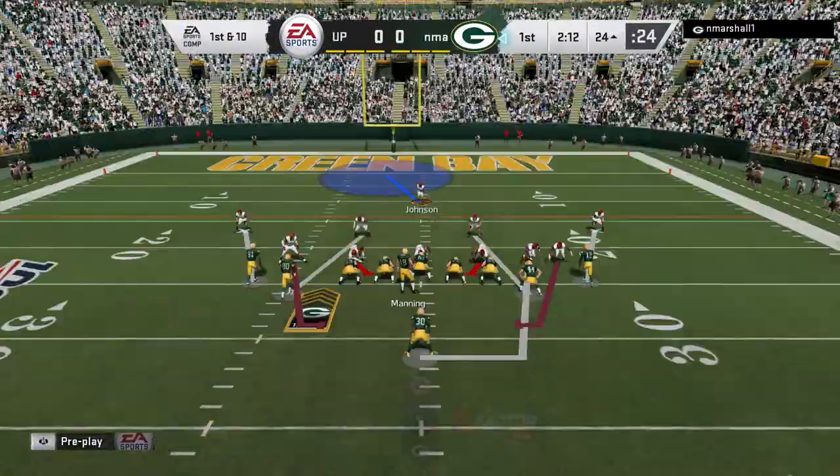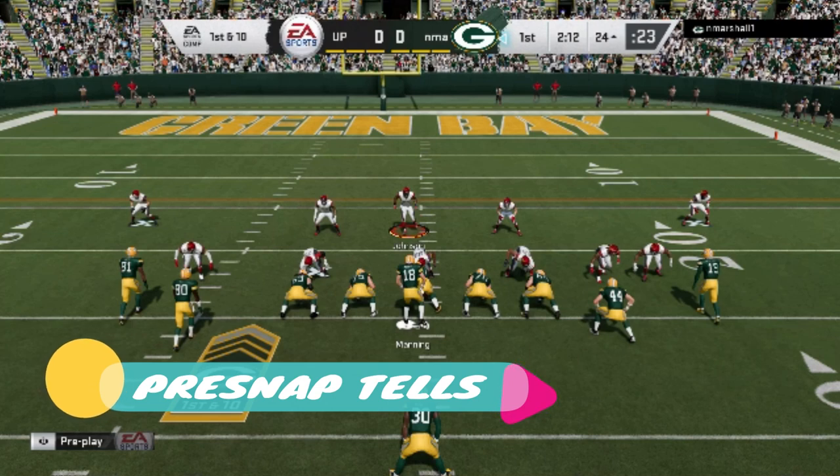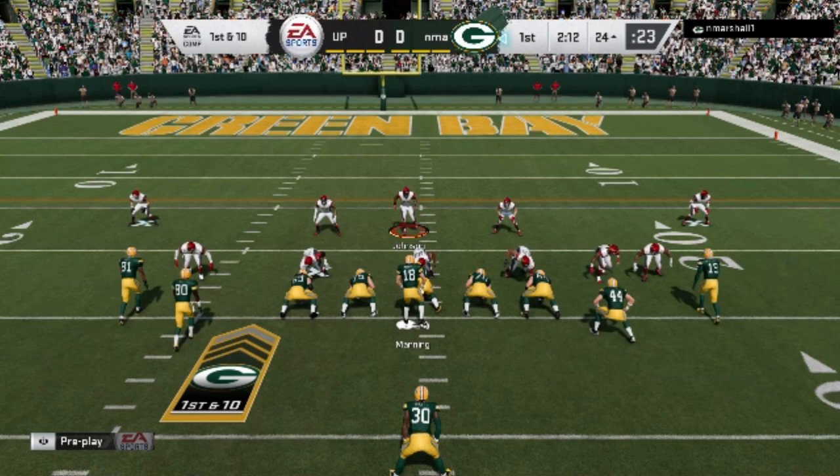There are a lot of things you want to do pre-snap before a play even starts. One of the things you want to do is look for pre-snap tells. The open side of the field is typically where people like to work — that's always a tell. What side of the field has more receivers? Things like that are going to give away where the play is going to go, or at least raise the odds.